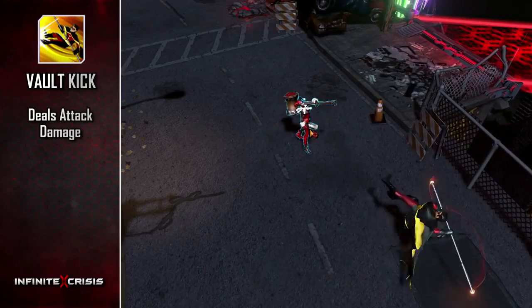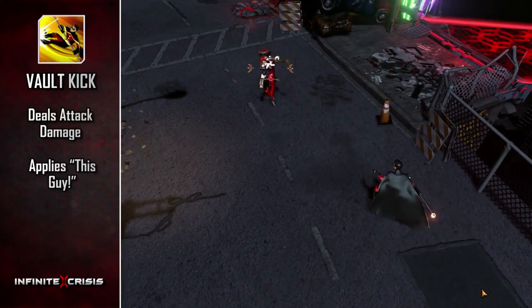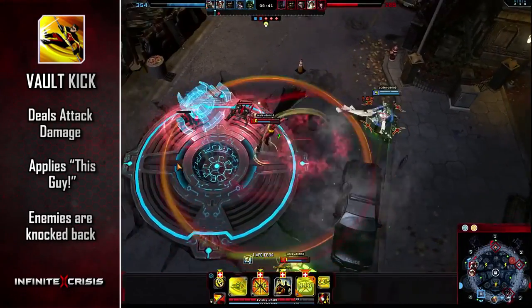Vault Kick deals attack damage to your target, applying his passive mark and knocking them back as Robin backflips off their face an equal distance.